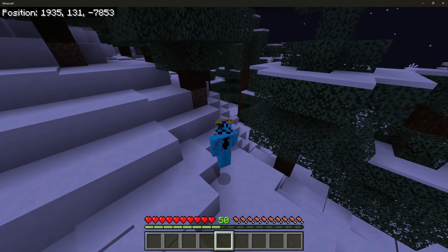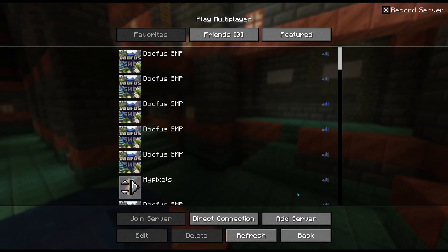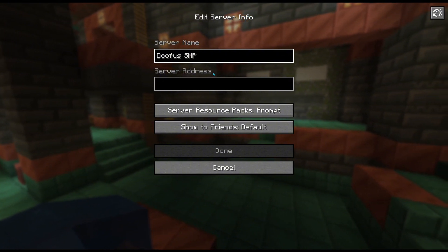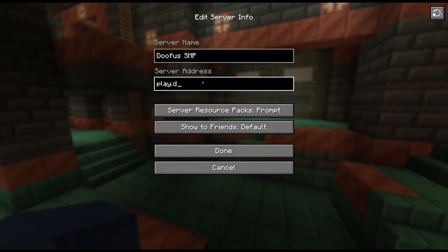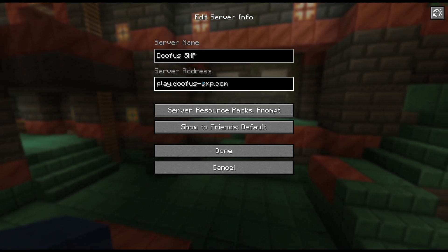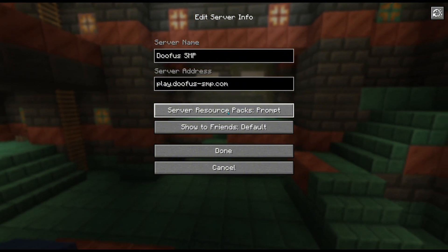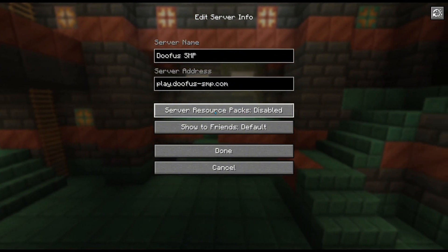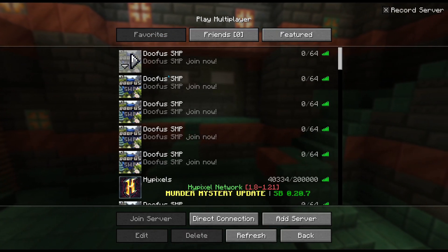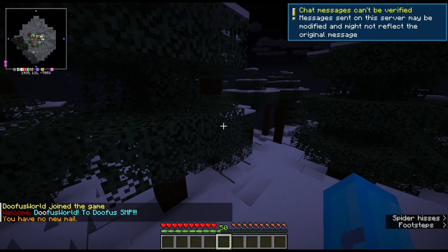Now I'm going to try to join on Java Edition. Here's how to join on Java Edition: first click Multiplayer, click Add Server, type doofus-smp and play.doofus-smp.com. You can put the server name as whatever you want. I don't recommend disabling resource packs, just in case resource packs are added eventually — currently there isn't one. Click Done, scroll to the bottom, and click the server to join.